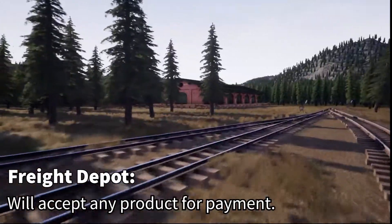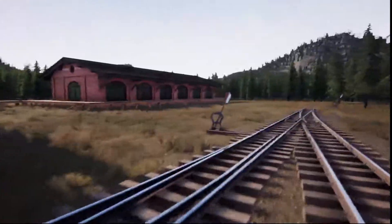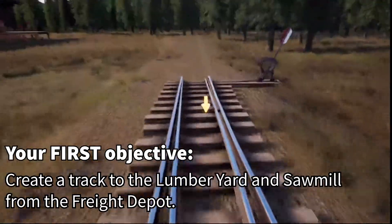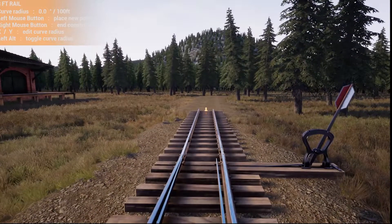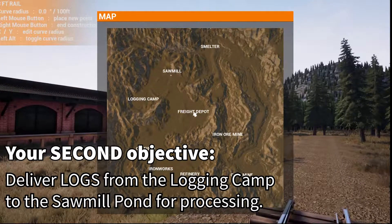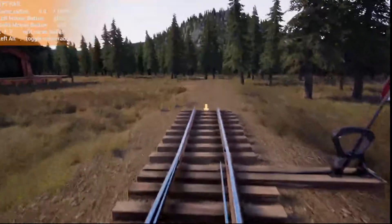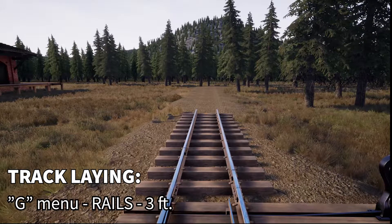Here is our freight depot — that's where you're going to sell any excess stuff to make money. You can pick up tons of logs and bring them all the way back here to sell if the sawmill is full. Press M for the objective: we're trying to get to the logging camp to pick up logs and deliver them to the sawmill.